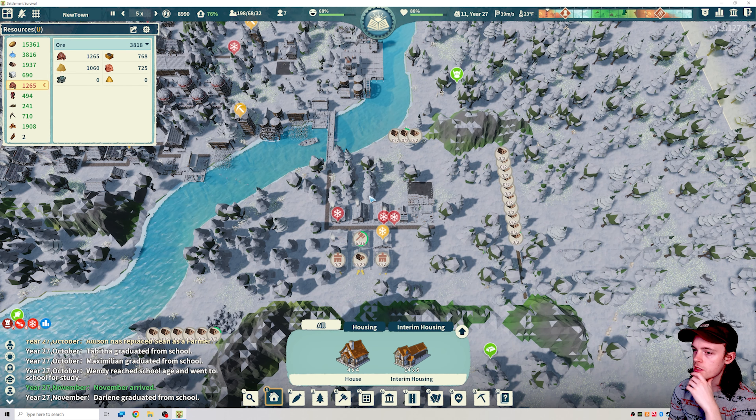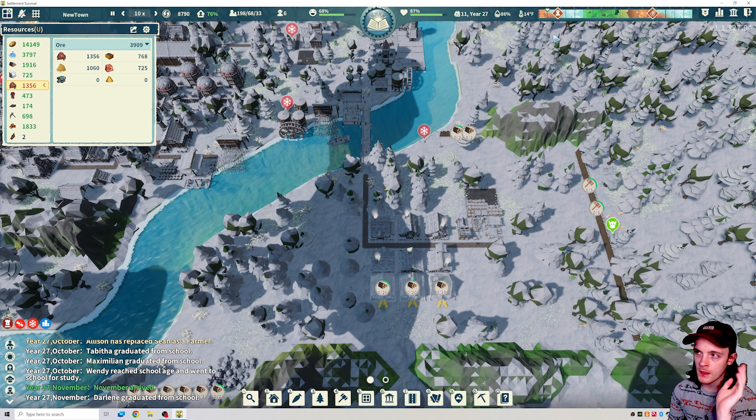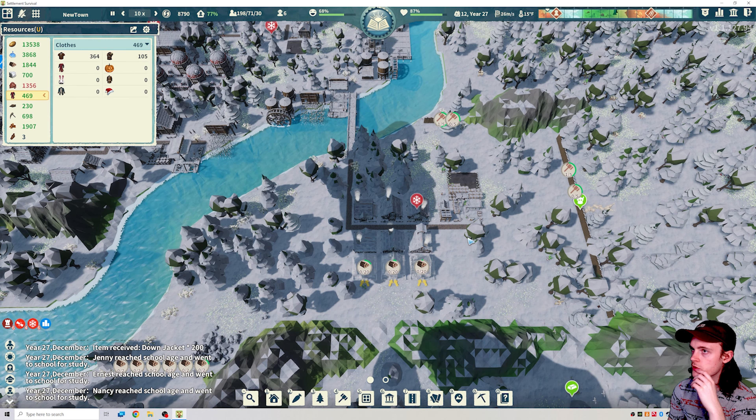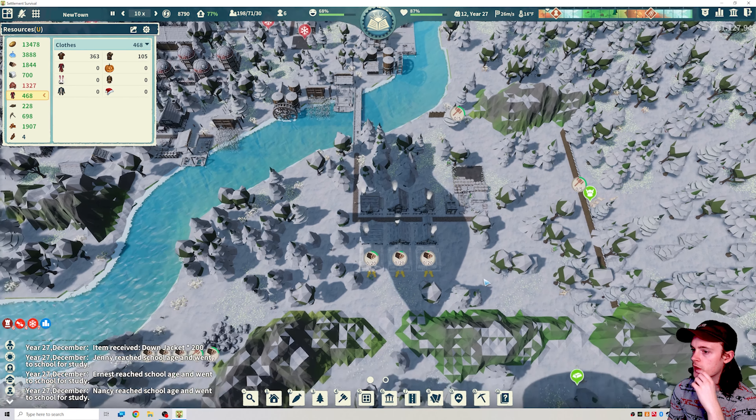Walls are getting built up. 30 citizens still want new housing, and we have nine people in the apartment still. 15 slots isn't enough — the immigrant number is sitting at about 16 or 17, and as time goes on the number of immigrants per wave increases. We'll do clothing for cold weather — got some more down jackets, and we weren't even through all the ones prior, so we're gonna get a nice stockpile of those.